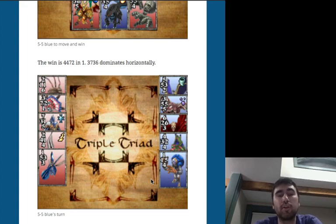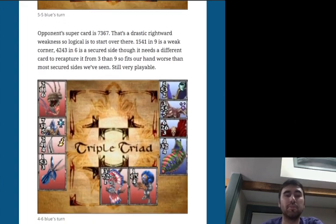New game, blue to move. Their super card: 7 up, 3 right, 6 down, 7 left — good in all directions except to the right. We don't have any safe moves; 6-6-3-2 would be the obvious candidate in square 7 but they have a 7 to the left making it unsafe. No secure sides either. My instinct is a weak corner on the right side to punish their weakness there. The weakest corner is 1-5-4-1 in square 9: every one of our cards can recapture it from both adjoining squares, and it directs the game right where they're weakest.